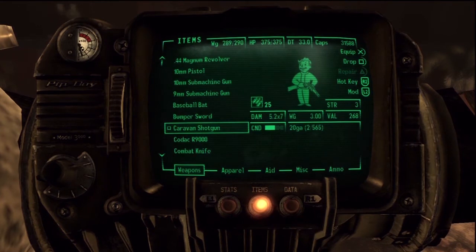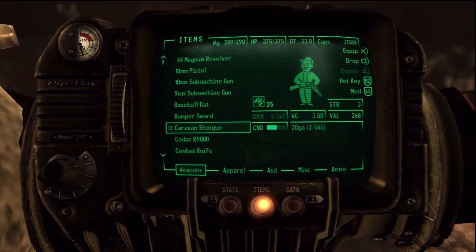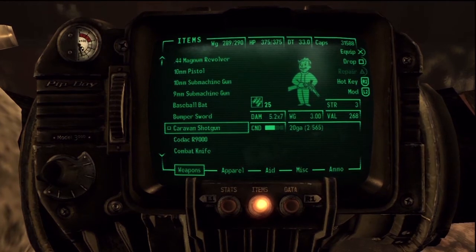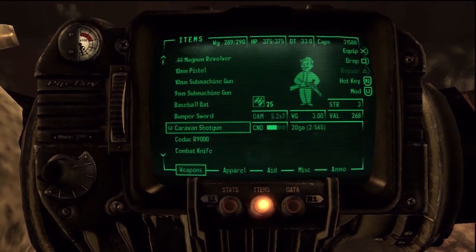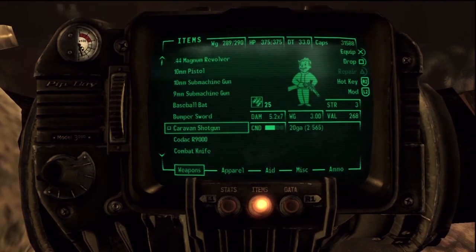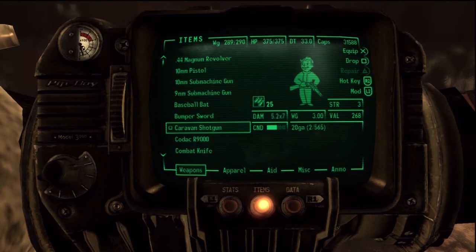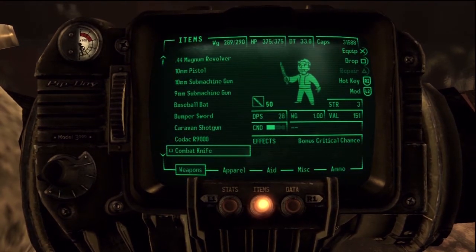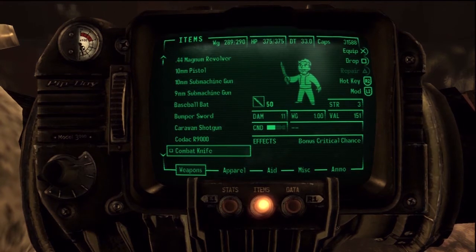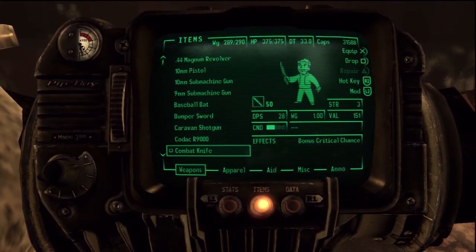The caravan shotgun is one of the guns you find the most in the game. A lot of the raiders and stuff carry them. They're not worth a ton, but as far as weight to value goes, good condition is 400 caps at 3 pounds — you're going to find a lot of them, so just sell them. The combat knife is another good one: weighs a pound and is worth about 300 to 350 caps in good condition.